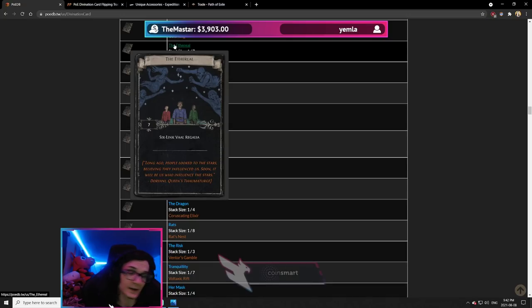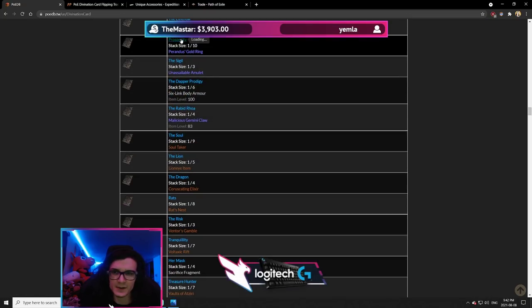Ethereal is a very good card. I believe it drops from the area of Normal Atziri or Uber Atziri. It's a 7-card set, which is a bit annoying to buy, but it's not that rare and it gives a 6-link Vaal Regalia, which is a very good ES base. You can easily use Dense Fossil spamming or Essences to get a decently high ES and resistance piece of armour and sell it for good profit. Ethereal is very strong.